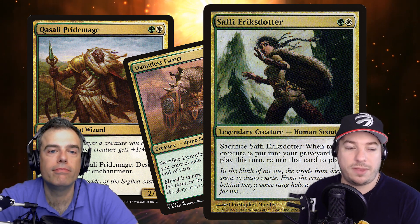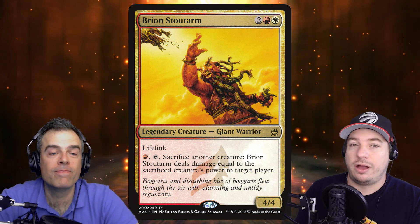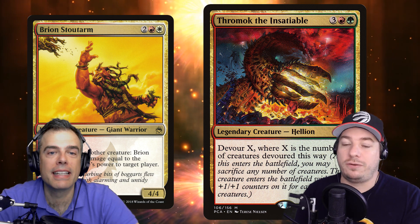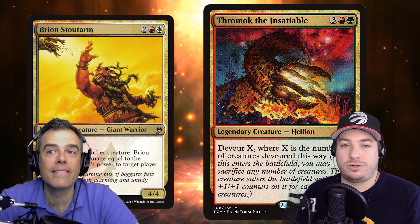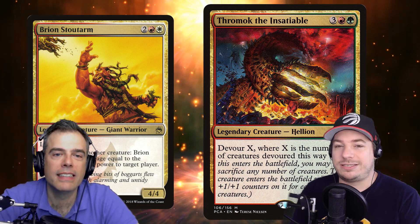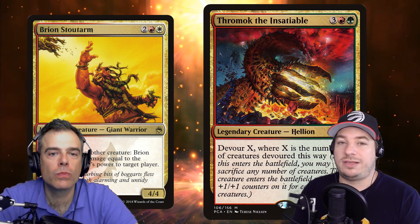We've also got a couple of neat creatures that sacrifice other things. Brion Stoutarm can do it by tapping and paying red — it's got lifelink and flings big creatures. Thromok the Insatiable can become that big creature for you and also bounce back. It's a sack outlet because it has devour X, where X is the number of creatures you devoured — the counter bonus is squared by that number. So Thromok gets real big, real quickly.